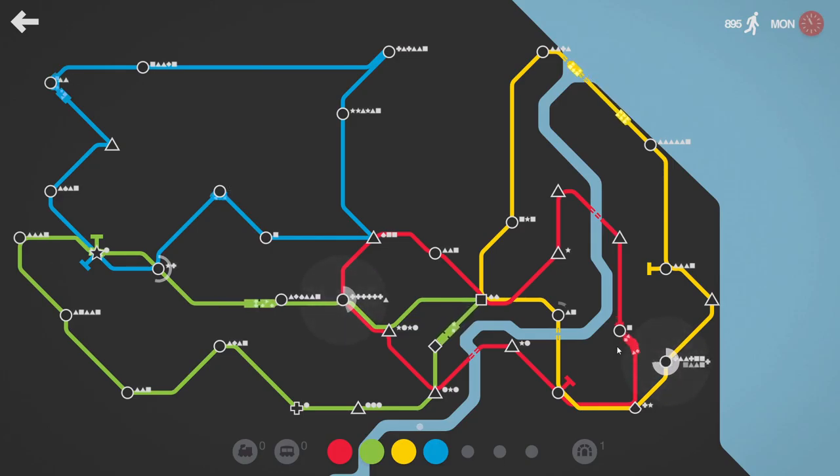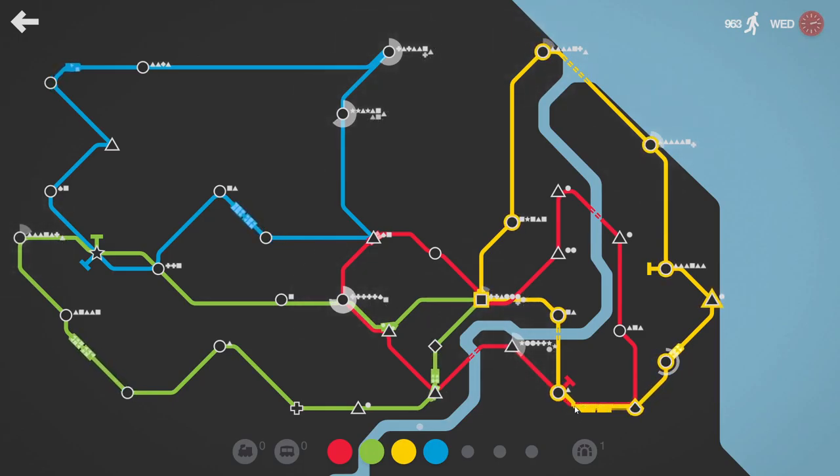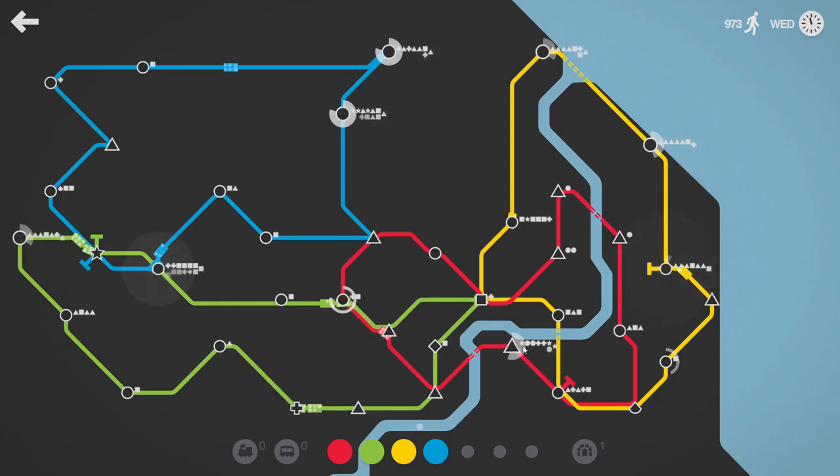Yellow line needs help down there. I'm not going to get there in time. Is there anything else that can help? This red line one can probably help. Green line struggling. We're going to have to come and help down here — hopefully we're going to be on time. Blue line struggling, blue line really struggling. Red line struggling. Yellow line struggling.